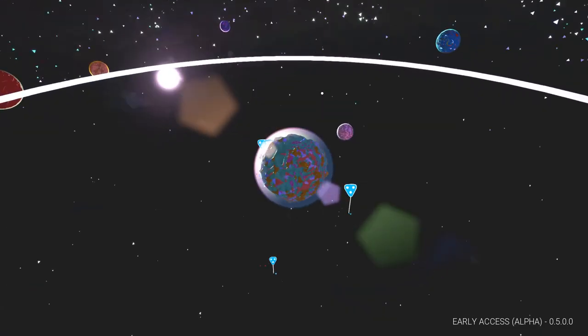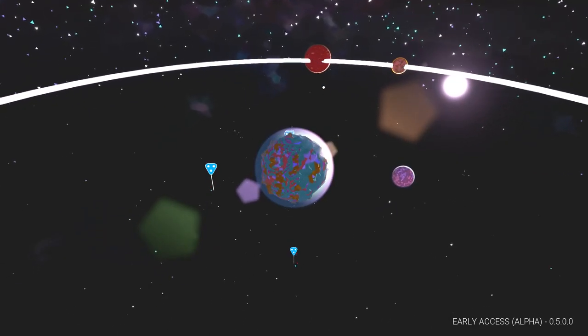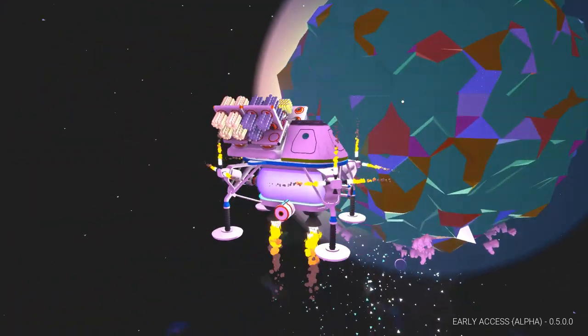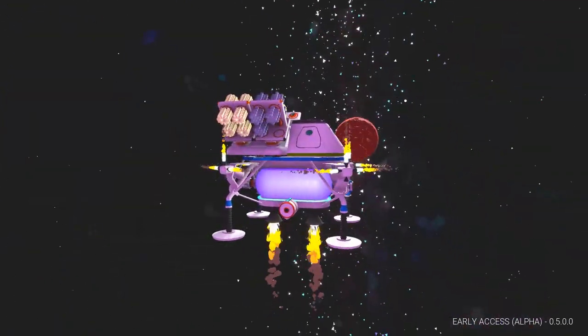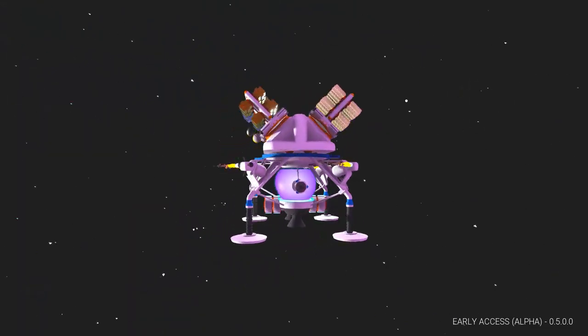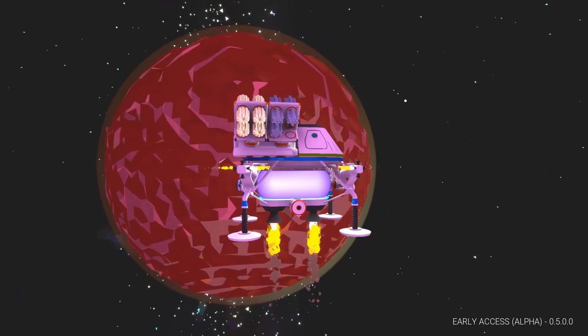That's also a good question for the blue planet behind us, which is the tundra planet. We've still never even set foot there. Let's do it - Arid! Dude, look at this shuttle. I love the look of the shuttle. It's such a funky looking ship.